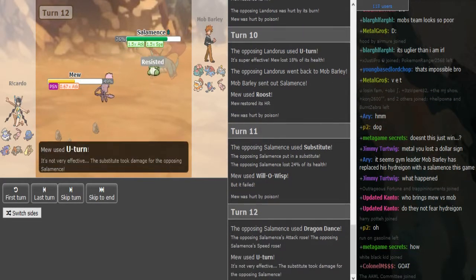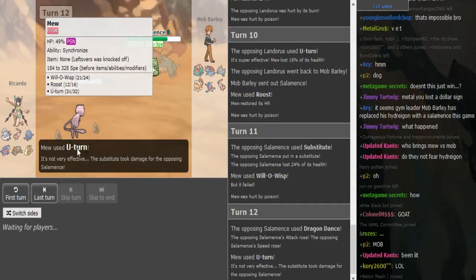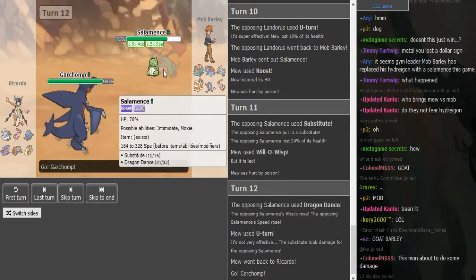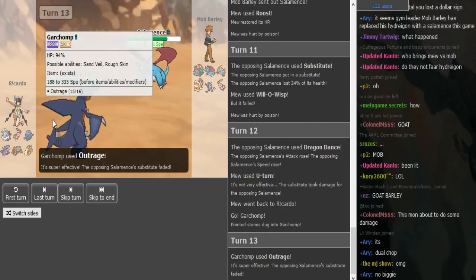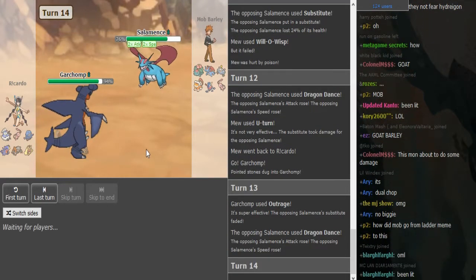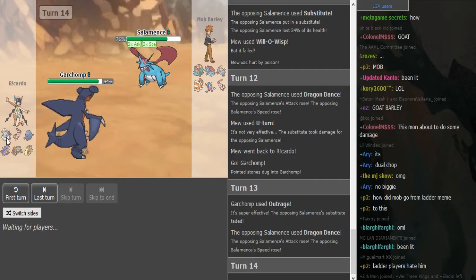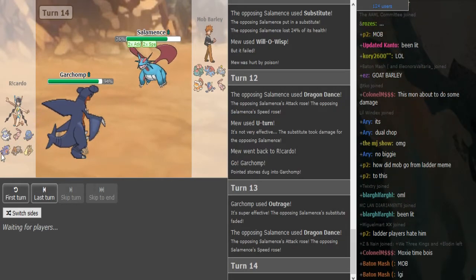He's gonna Dragon Dance up, and if this Mew doesn't have Ice Beam - he just has U-turn. Okay so I was thinking he had Volt Switch but he had U-turn. So it's U-turn, Roost, Volt Switch - I think the last move should be Defog right? Damn, this is such a fire set. I'm gonna be happy to put this in a thumbnail. He's gonna go for Dragon Claw here or Dragon Dance again - Dragon Dance is obviously the better play. You wanna Dragon Dance again to outspeed everything, and now he can Dragon Claw to win this game.